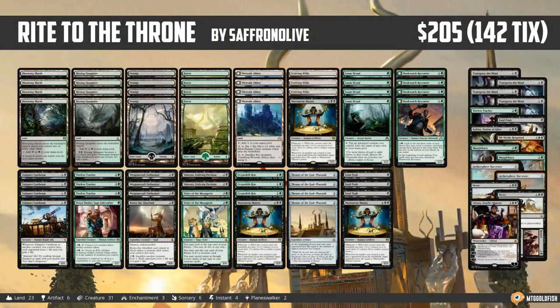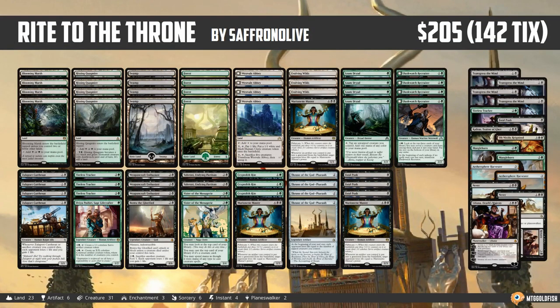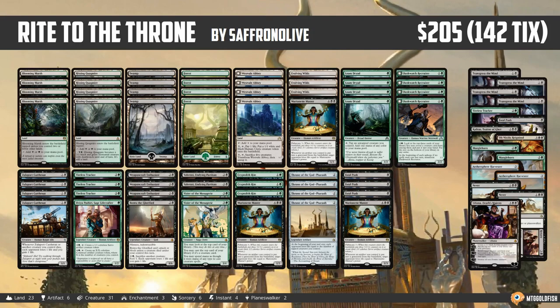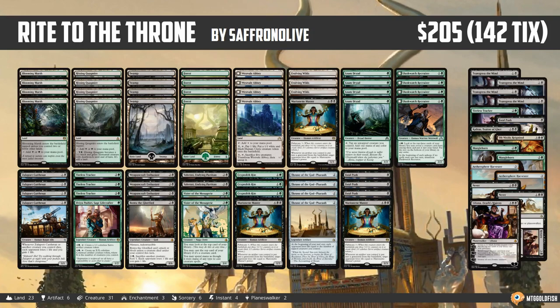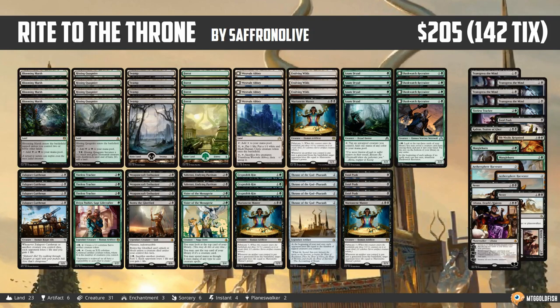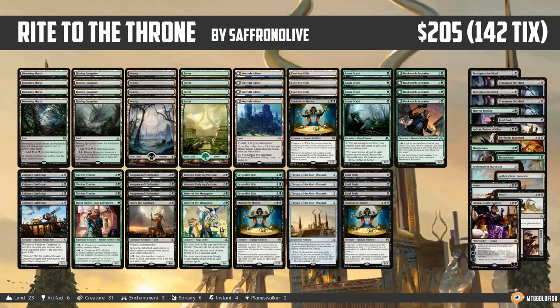So what did we learn this week about Throne of the God Pharaoh in Standard? Five matches, won three — 60 percent. Thirteen games, won eight — 61 percent. A winning record with Throne of the God Pharaoh and the deck performed really well overall. I was very impressed. Our losses came against Zombies and two-tick red — aggressive creature decks where our opponent's stuff was just bigger or faster. But we were able to grind through a lot of midrange decks.